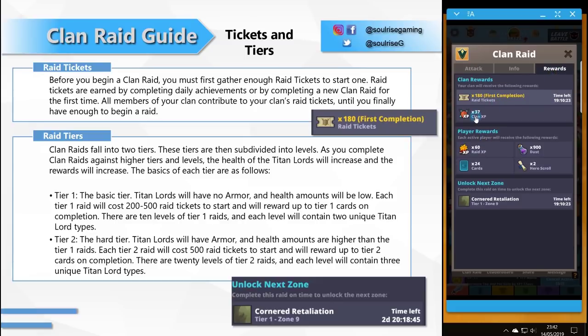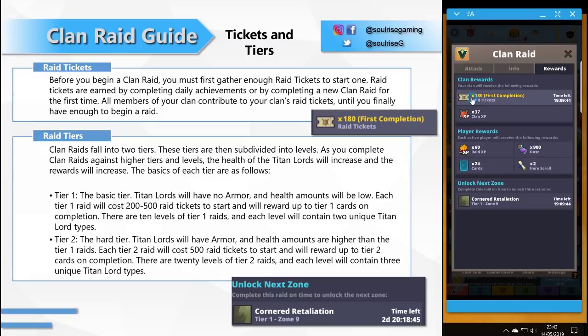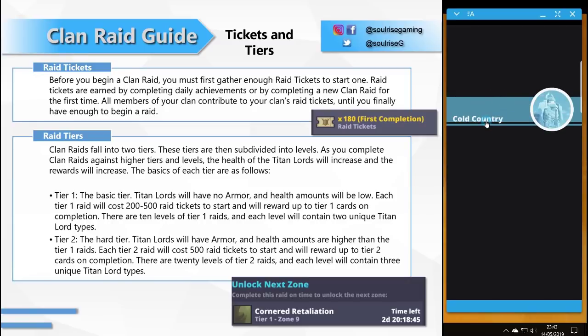Raid tiers — clan raids fall into two tiers, subdivided into levels. As you complete clan raids against higher tiers and levels, the health of the Titan Lords will increase and the rewards will increase with it. Tier 1 has Titan Lords with no armor and low health amounts, costing about 200 to 500 tickets with 10 levels containing two unique Titan Lord types. Tier 2, released in the 3.1 update, has armored Titan Lords with higher health, costs 500 tickets, has at least 20 levels, and each level contains three unique Lord types.